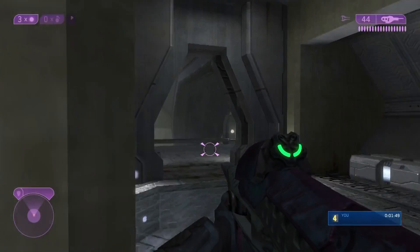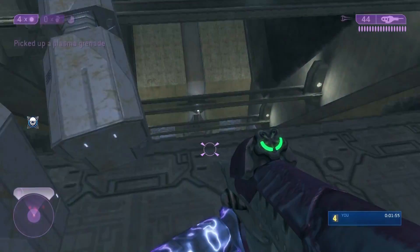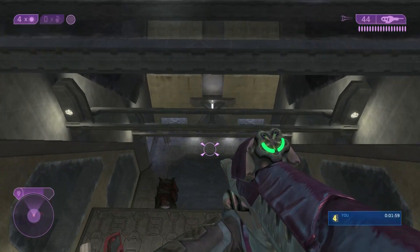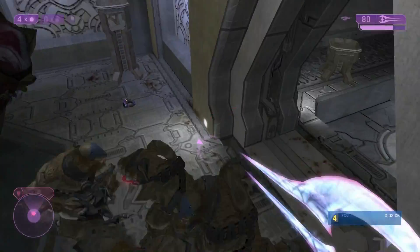Wait for your camo to come back at that point, then cloak and run in here. Another plasma grenade for me for meleeing an enemy with Pinata on. Then fall down here — usually you don't take this much damage. Cloak yourself right as this door opens.